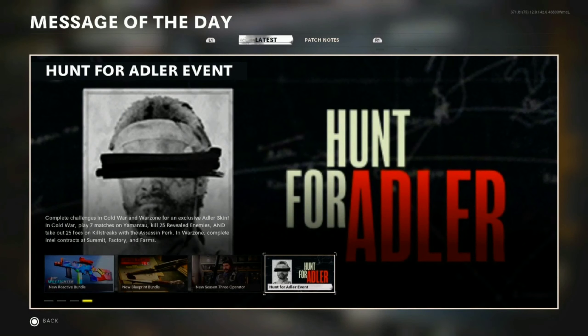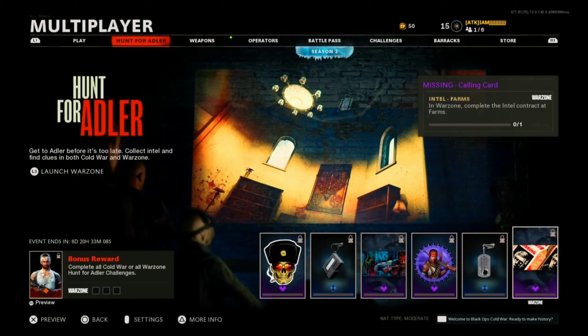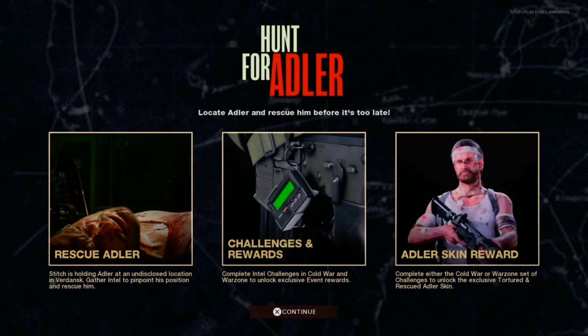The Hunt for Adler event has officially started. Right after Part Two ended I was kind of confused, like where is the Hunt for Adler — and it's officially begun. You guys might have to wait a bit, like maybe 20 minutes. Complete challenges in Cold War and Warzone for an exclusive Adler skin. In Cold War: play seven matches on Yamantau, kill 25 enemies revealed by spy plane, and kill 25 foes with the Assassin perk. In Warzone: complete intel contracts at Summit, Factory, and Farms.